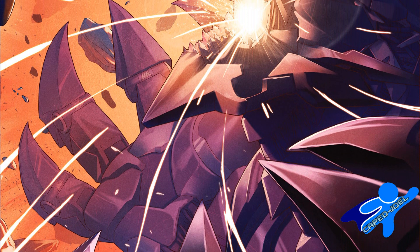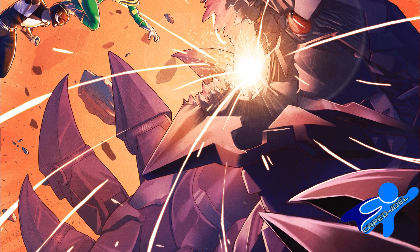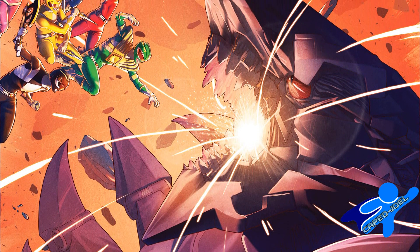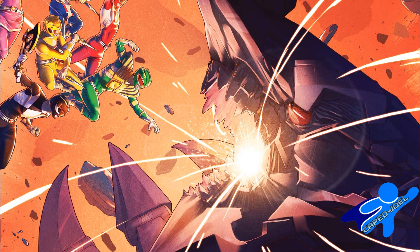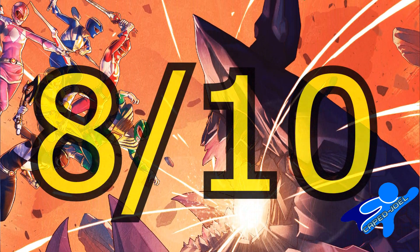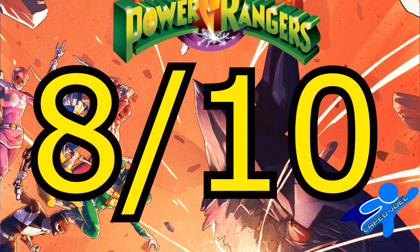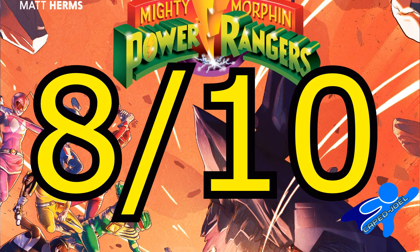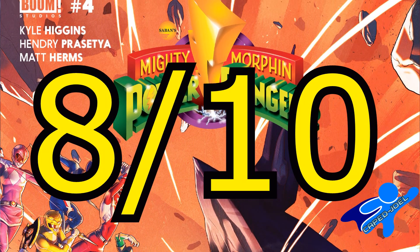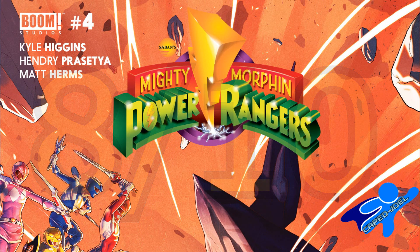Mighty Morphin Power Rangers issue number four is probably the most straightforward action-heavy issue this series has had to date, which is kind of funny when you think we're dealing with Power Rangers, which most people would consider to be nothing but punch-punch-shoot-shoot. Tommy's arc reaches a really satisfying conclusion, with him putting a lot of his shame to rest — something we never got to see in the show, but something he always had to have worked through at some point. The comic looks great, really evocative of the classic TV show, and Higgins does some really cool stuff with his staging for the fights. Overall, this one gets a very solid 8 out of 10.